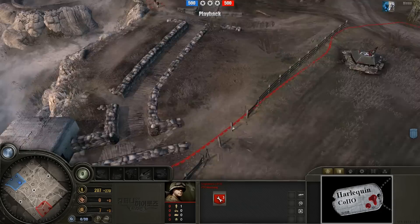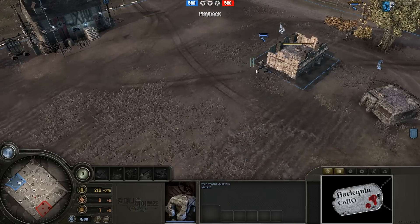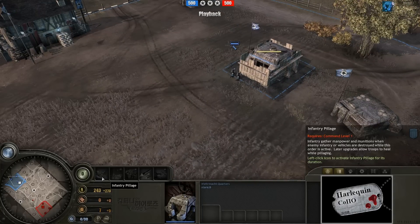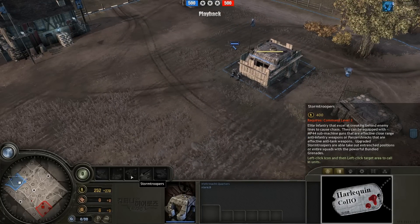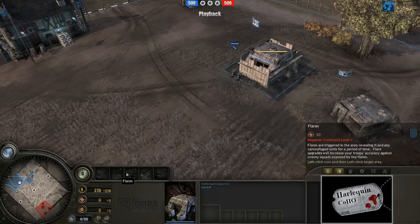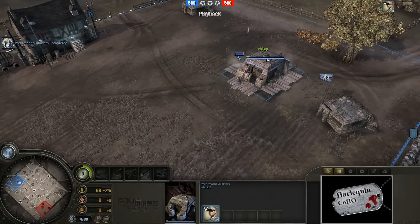All the way on the other side of the map we have his opponent Alaric B, another player I've seen before. He is currently ranked number 19th on the ladder as a Blitzkrieg commander. He has infantry pillage, flares, stormtroopers, rocket barrage, and heavy armored support. I frequently say this is one of my favorite Blitzkrieg layouts.